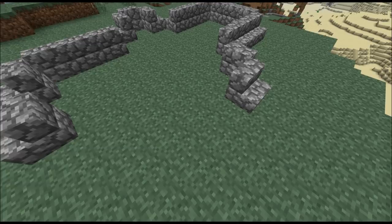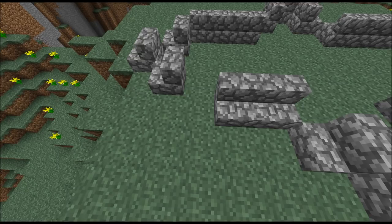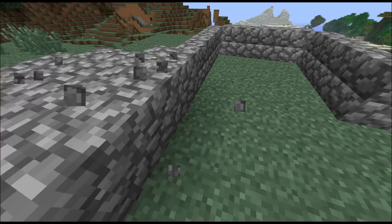So as you can see, a row of three here, then this stabilizing part, and then another three blocks here and three stairs back. Then fill all that out with cobblestone.